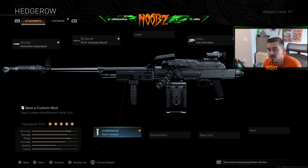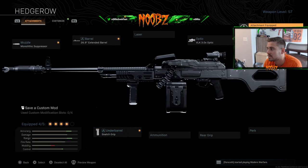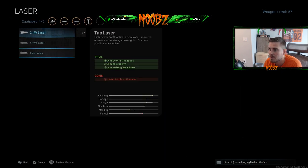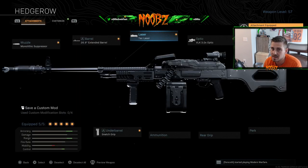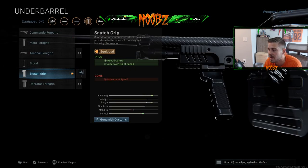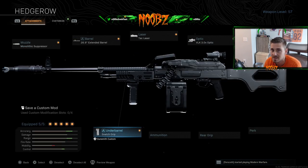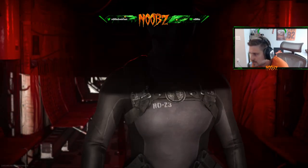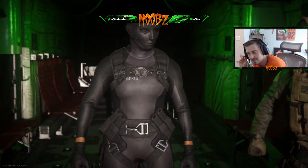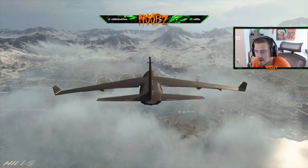Something else you can do to suit this gun to more long-range engagements is take the Merc foregrip off and put the snatch grip on. Take the no stock off and put on the tack laser. This gives you a much more accurate gun. The snatch grip is unique to the PKM — it gives you faster aim down sight speed. No other gun in the game has a grip like this. Try this thing out, let me know what you think. If you made it this far, thank you — like and subscribe.